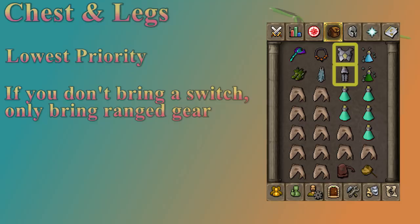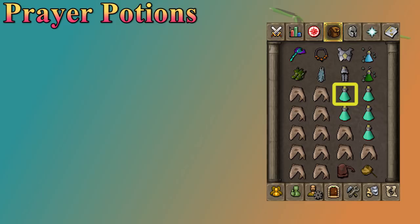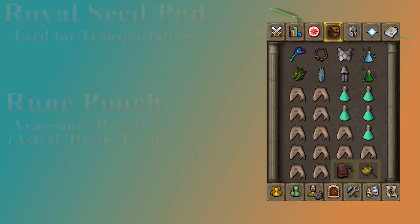I have a Divine Super Combat and Divine Ranging Potion in here to speed up the kills — faster kills means more money. They are fairly expensive and don't make a huge difference, and if you're an Iron Man and haven't unlocked them, they're really not that big of a deal. I bring five Prayer Potions, though the exact amount depends on how many kills you're getting. I've also got a Royal Seed Pod and a Rune Pouch for Vengeance. The rest of the slots are filled with Sharks — you could bring Anglers to lengthen the trip, but Sharks should be fine.